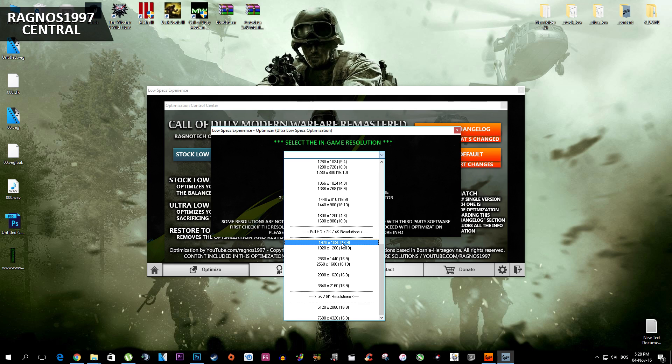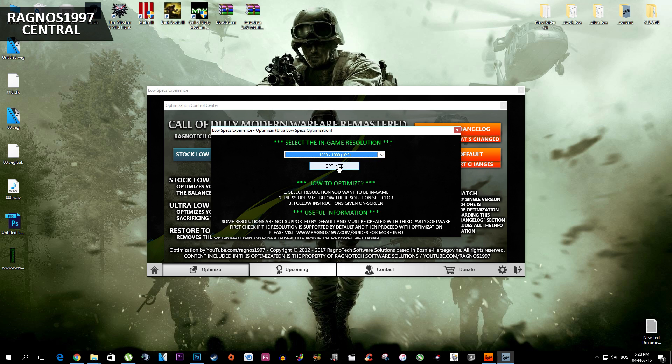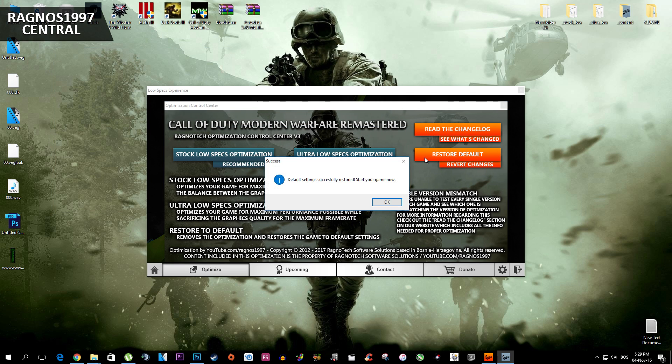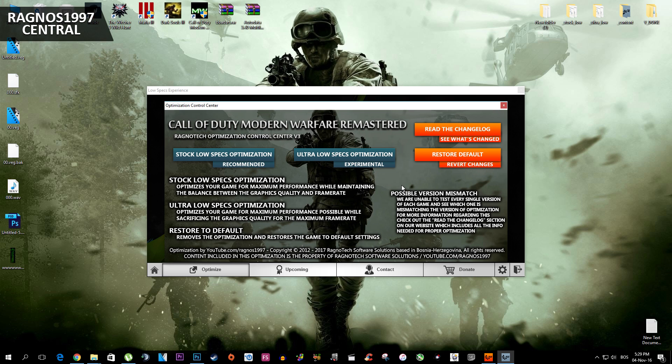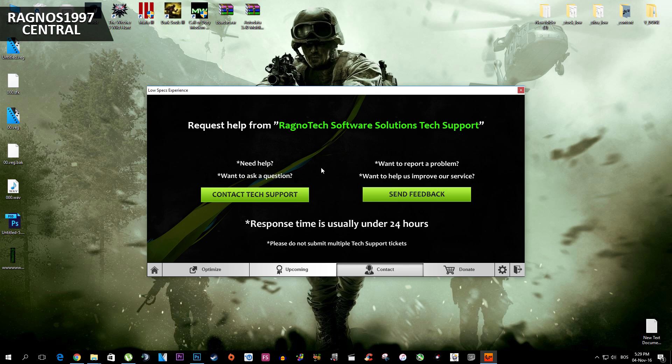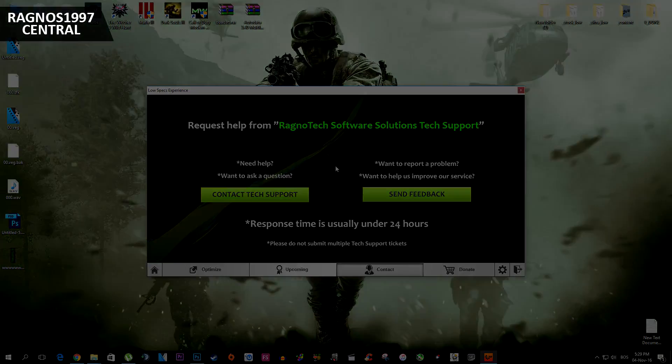If you want lower resolutions to get more FPS, just go with lower resolutions. You don't need to select the same resolution because we don't have the same specs. After you select the resolution, simply press Optimize and then start your game. Before we jump straight into the game, I want to show you how to restore your game to default settings if you're not happy with the results. Simply go to Low Specs Experience again and press Restore Default — it will restore your game to default settings. One more thing to note: if you run into any problems while using Low Specs Experience, please be sure to contact us through the Contact tab and we'll gladly answer all your questions, usually within 24 hours.